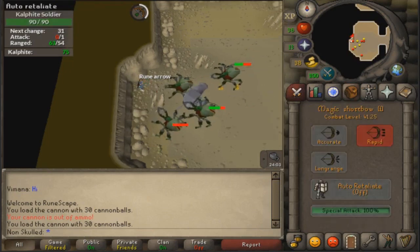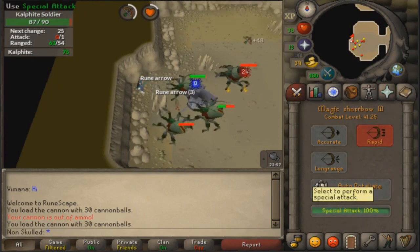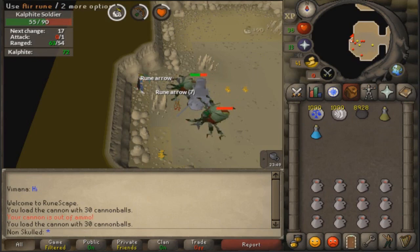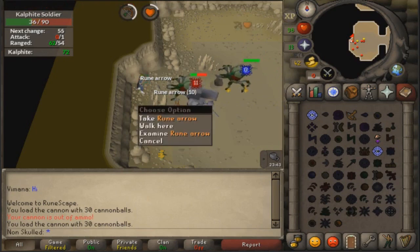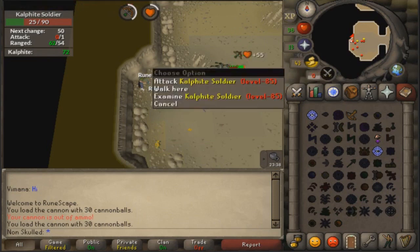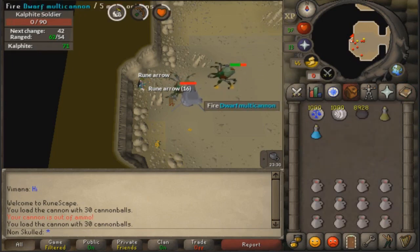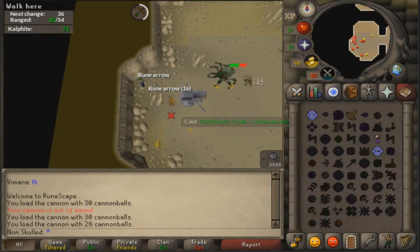So you just start slaying away. I've got Telegrab because if you walk over to collect your arrows, this one will move from behind the rock, go over here, and come into a position that's out of cannon range. So I'd rather spend the extra GP on Telegrab, get some hitpoints XP, and just take the arrows when they pile up. It's that easy.